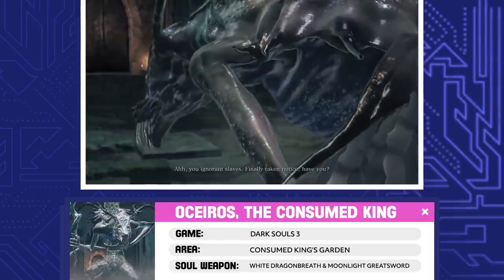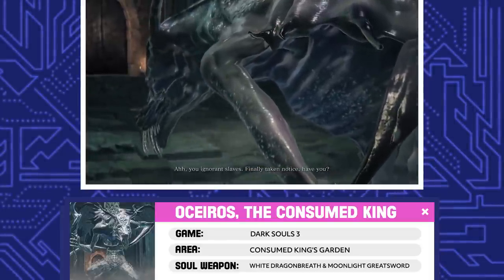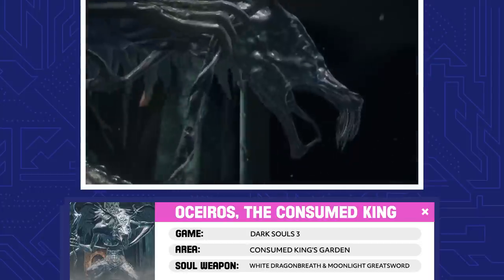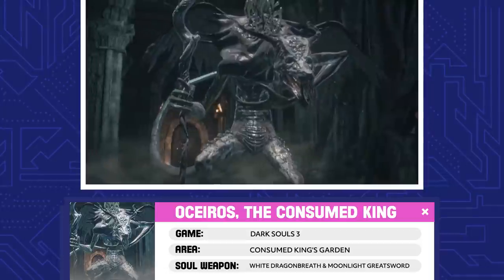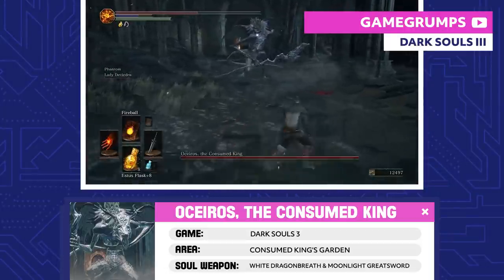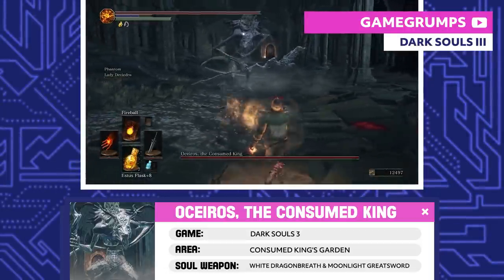Oceiros, the Consumed King. Oceiros used to be King of Lothric, but experimenting with his royal blood led him down a dark path. He discovered the worship of Seath the Scaleless in the Grand Archives and eventually lost his mind. Is Oceiros actually holding his invisible baby Ocelot, or is he just imagining it?